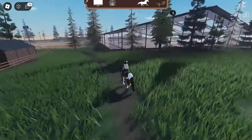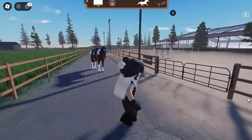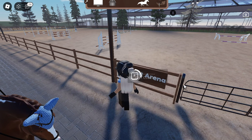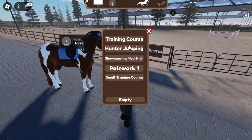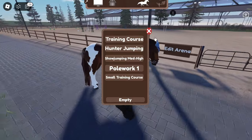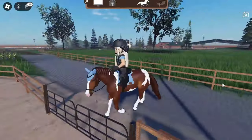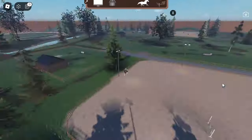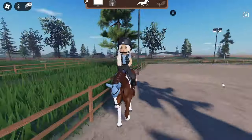I'm going into one of these arenas — the outside one. Look at this map, it's just really pretty. Why did I jump off my horse? I thought there was a dismounting animation. Anyway, we're gonna choose a jumping arena — we'll do the small training course because that might be quite easy. I actually really like the map. It sort of looked similar to Maple Springs in the spoilers, but now looking at it, it really looks a lot different and I like it — it's very spacious.